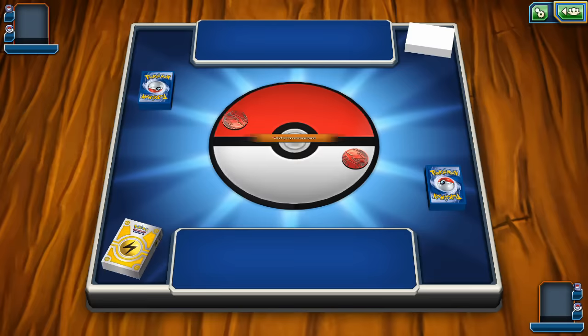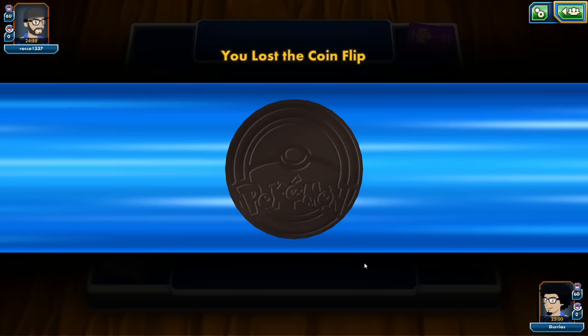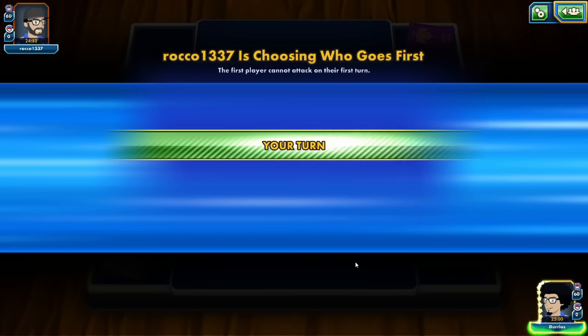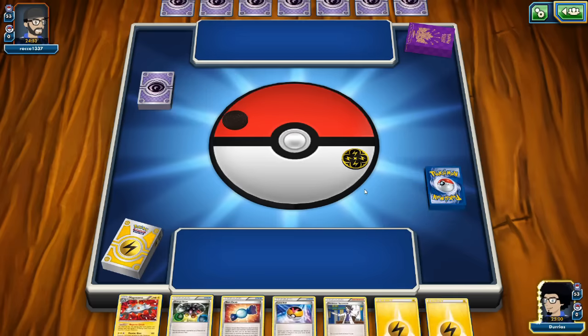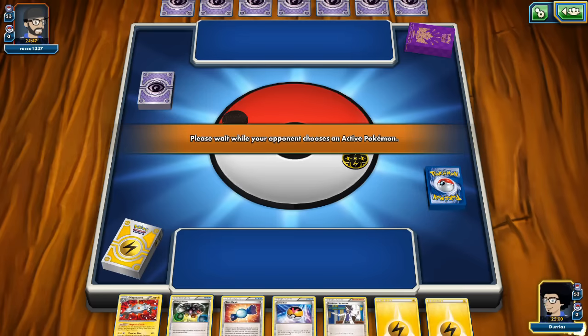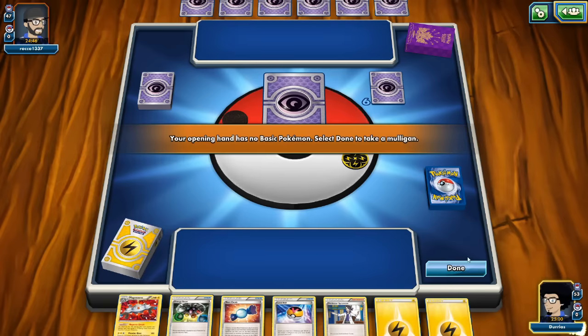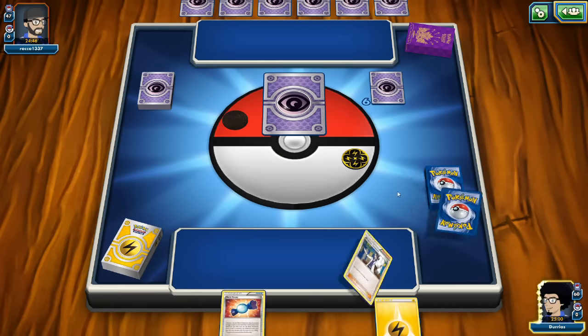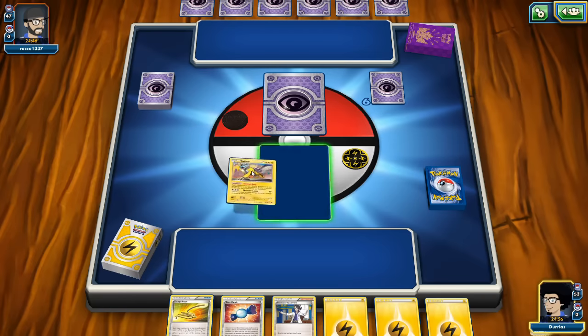Our first opponent, Rocco 1337, is playing a Lightning, Psychic, and Grass deck — this might be Night March without Shaymin. We're going first. We start off with a Mulligan. Our initial hand would have been nice if the Magnazone were a Magnemite; instead we use the Level Ball to look for Magnemites. The next hand is much worse unless we top-deck a Magnazone to Escape Rope into.